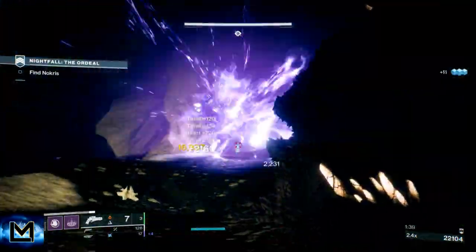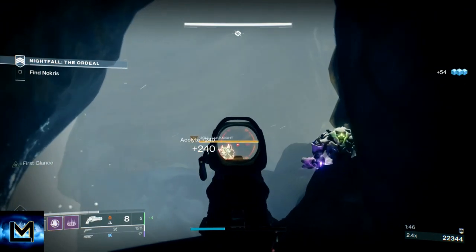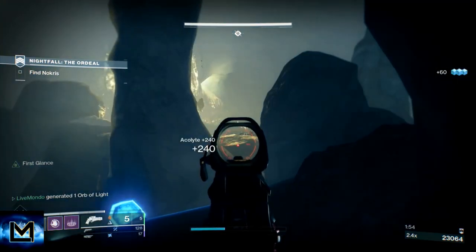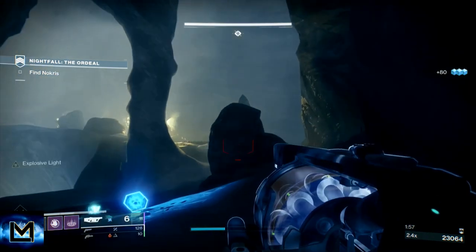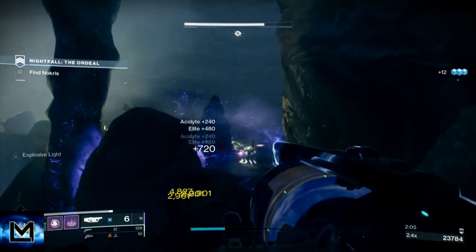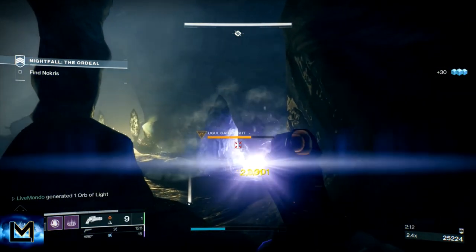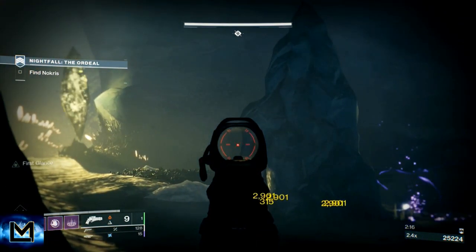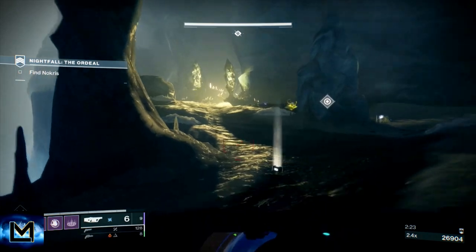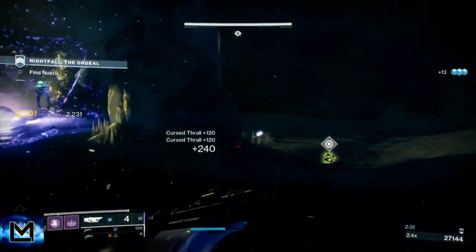Throw a grenade at the top here to stop these two shield knights and let them get caught in the grenade. When you get to this section you've got two arc-shielded knights and a host of acolytes - some of them snipers. You've got one elite acolyte up top and two more around here as well. Take those snipers out first - that allows you a bit of freedom. This is the epitome of why the Wendigo is so good: I hit that arc-shielded knight and he never bothered with us again because he was stunned.